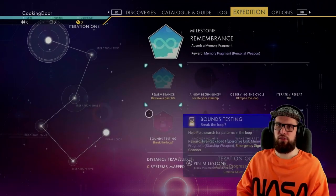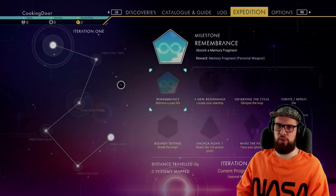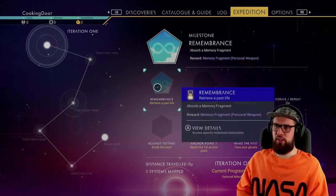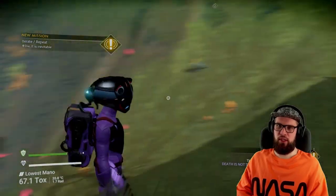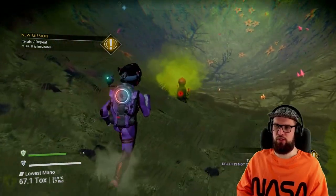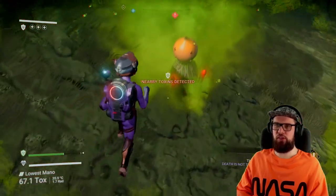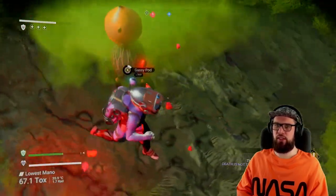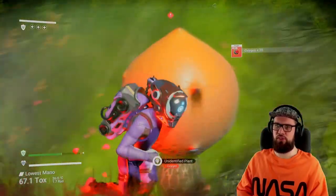Once that's done, I like to have a look at the expedition phases and what we'll have to do to complete each one. You might notice straight away that for the first phase you will have to die for one of the milestones. I would like to do this straight away as we've just started and don't have any resources yet. If you find anything nearby that will give you damage, make sure to stand by it until you die. You could also try jumping from great heights to achieve this.